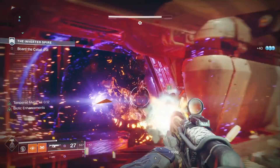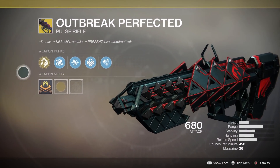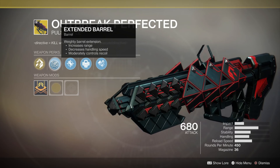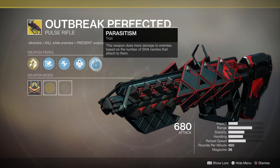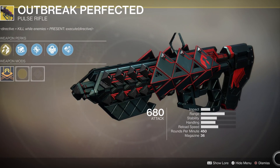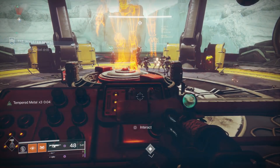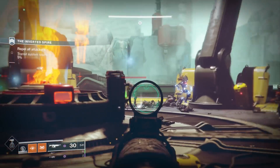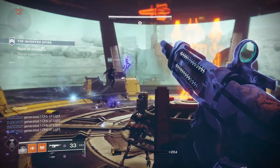Moving on, another fantastic exotic — likely what is going to be potentially the king of PvE damage output — is the Outbreak Perfected, especially if you have the catalyst for it. This thing does more damage the longer you shoot at an enemy, and even though it's just a primary weapon, its damage output is capable of taking down entire raid bosses. Heavy can be a bit tricky to find, special is more consistent but not perfectly consistent, and primary ammo is nearly perfectly consistent. So if your damage-dealing weapon is a primary, that's insanely beneficial — you're always going to have ammo going into a damage phase. The Outbreak Perfected is already fantastic and it's not being touched by nerfs, so I think it's going to make appearances in a lot of raid loadouts.